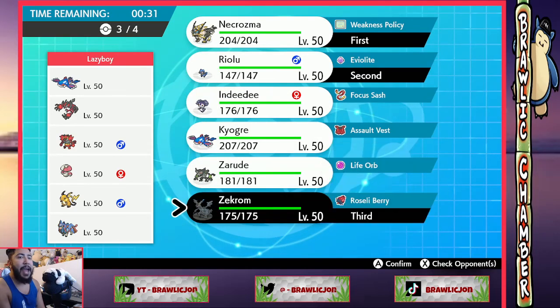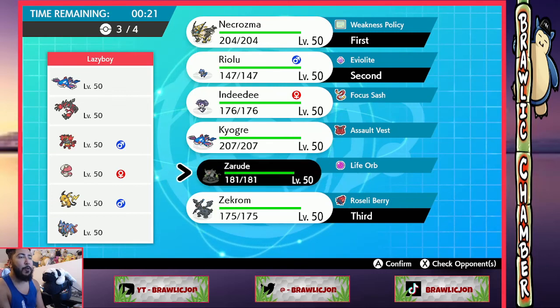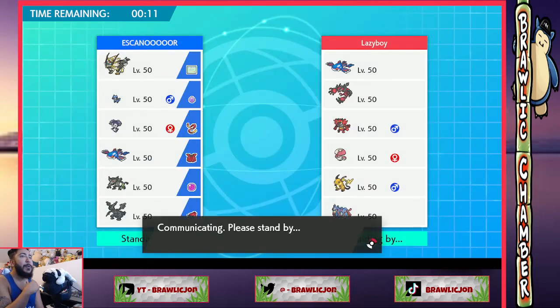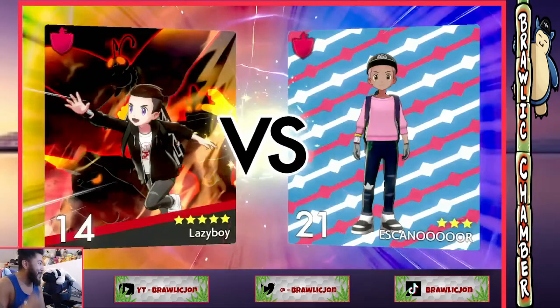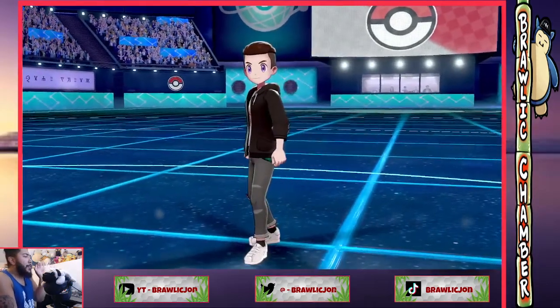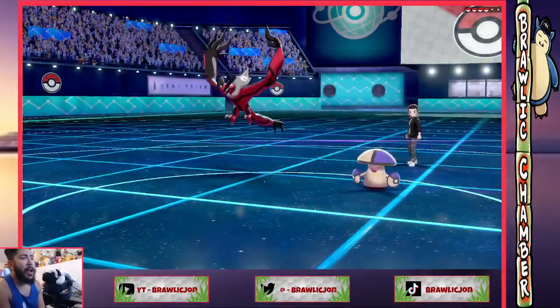I don't think I'm going for trick room. Do I want Zarude here? I think I kind of want Zarude as a switch-in for spore and stuff. Maybe set trick room? Gosh I don't know, that's tough. Let's see what they lead and we'll take it from there. Series 13 Zarude for the lead — yo, we gotta win with Zarude! Zarude is really good against Alolan Raichu and has upside versus Kyogre. I agree, 100% agree.